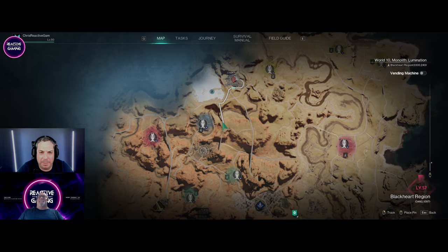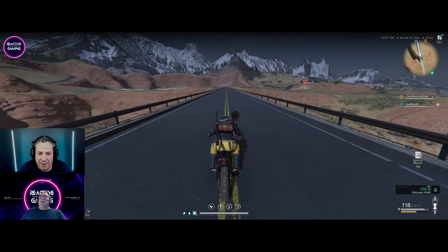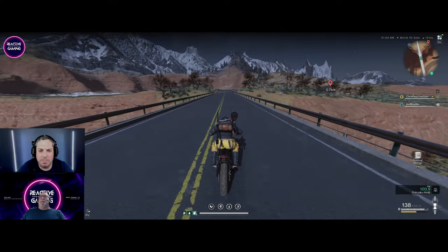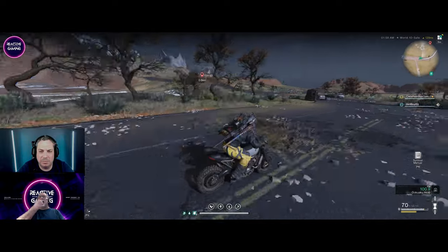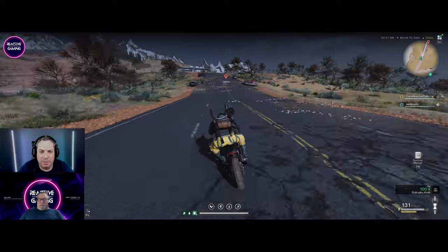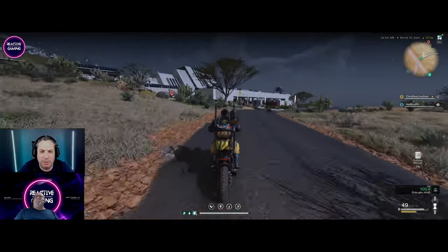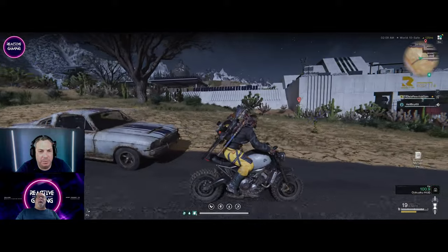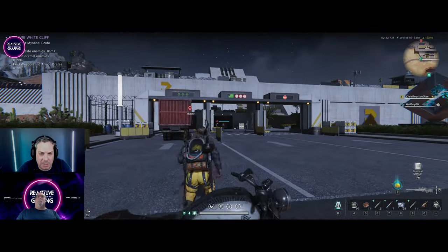We're going to go up to that building — I'm going to go suss it out, I want to see what's there, if there's anything worthwhile doing. It's a level 60 area, so I'm assuming we're going to get our ass whooped a fair bit. What do you reckon? It's a pretty big facility. I'm not seeing any immediate threats. Oh yeah, there we go — some guards. Let's see how level 60 goes.